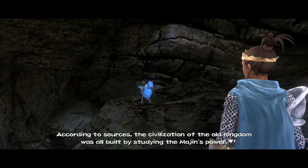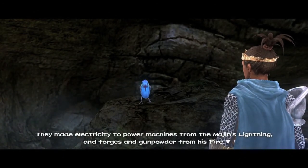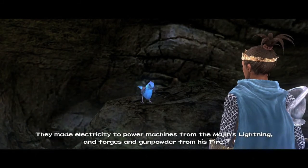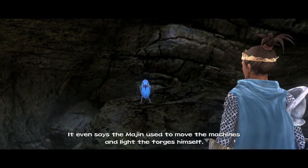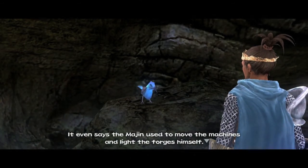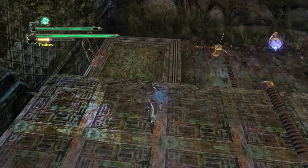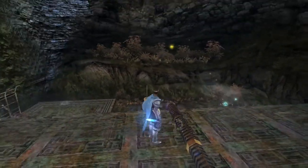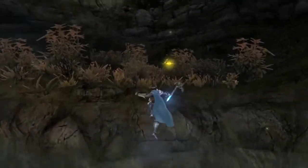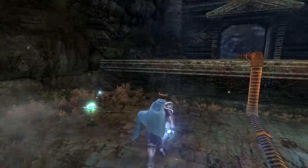They made electricity to power machines from the Margin's lightning, and forges and gunpowder from his fire. It even says the Margin used to move the machines and light the forges himself. Huh. Cool. Oh, what's this? Is this a lift or something? Let's get that. Splendifers.